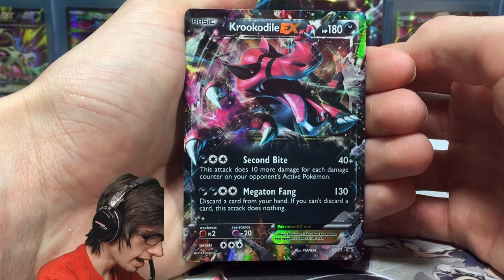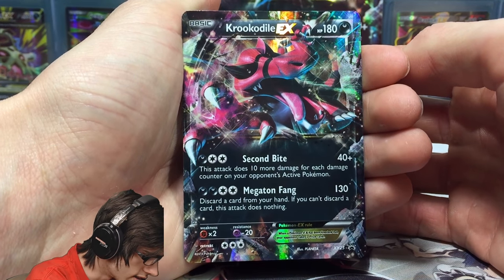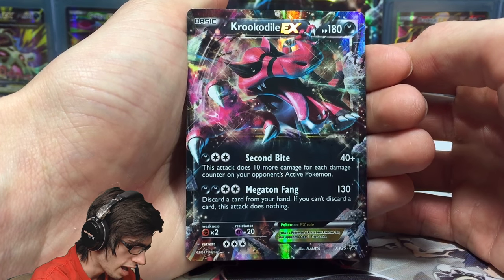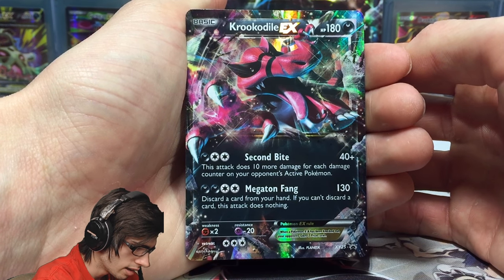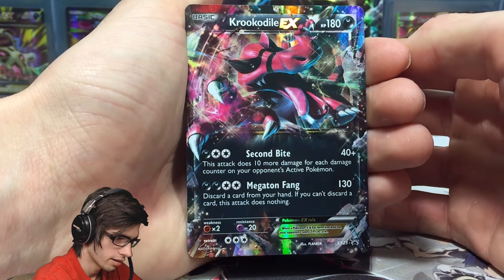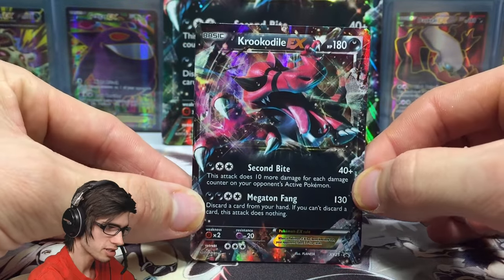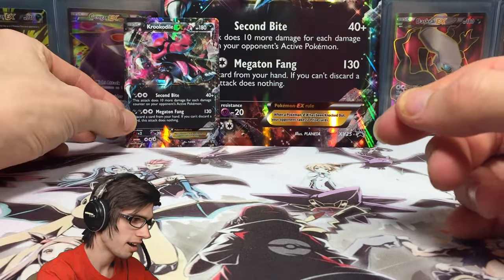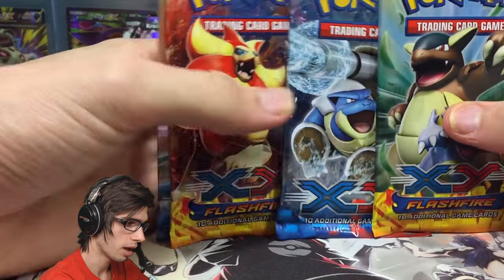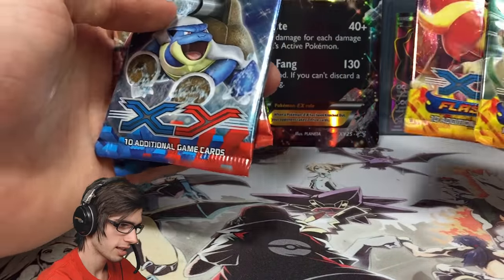It's Crookedile EX with 180 HP. The attacks are Second Bite and Megaton Fang. Second Bite does 10 more damage for each damage counter on your opponent's active Pokemon. Megaton Fang says discard a card from your hand — if you can't discard, this attack does nothing. It's interesting; I could see it being used in some fun deck, but it's not crazy playable by any means.